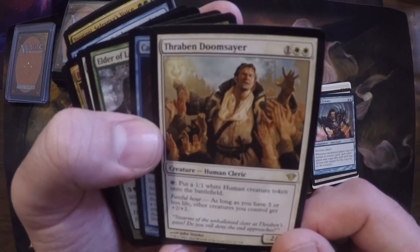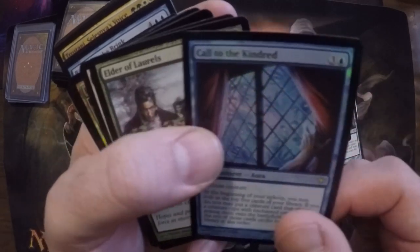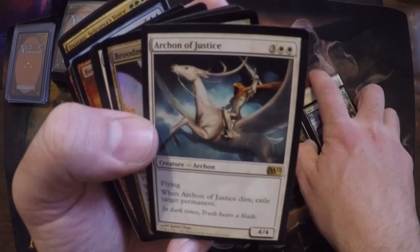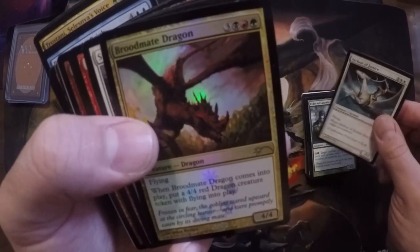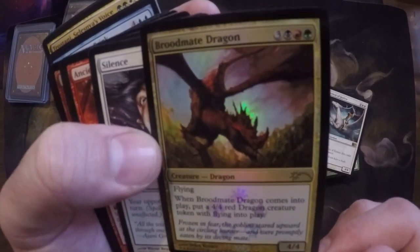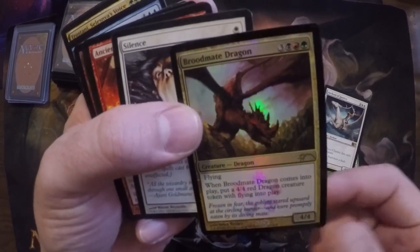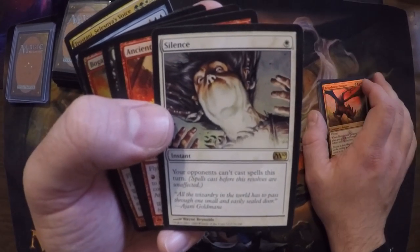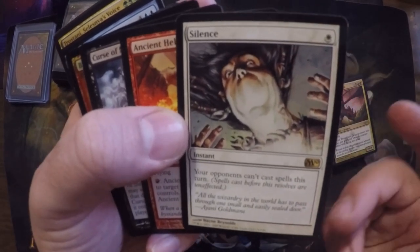Doomsayer — it's a token generator, a cleric that makes 1/1s, cool. Always find a place for something like that. Elder of Laurels — just makes something huge, very cool. Arbiter of Justice — you got all these exile abilities, especially in EDH. Broodmate Dragon — two 4/4 flyers for six mana, can't complain about that. Single removal doesn't take it out — you get half of it. Great card. Silence — wow, when this card first came out I'm like, white one-mana Time Walk, you can't beat that. This card's gonna be a hundred dollars — but never really the case.